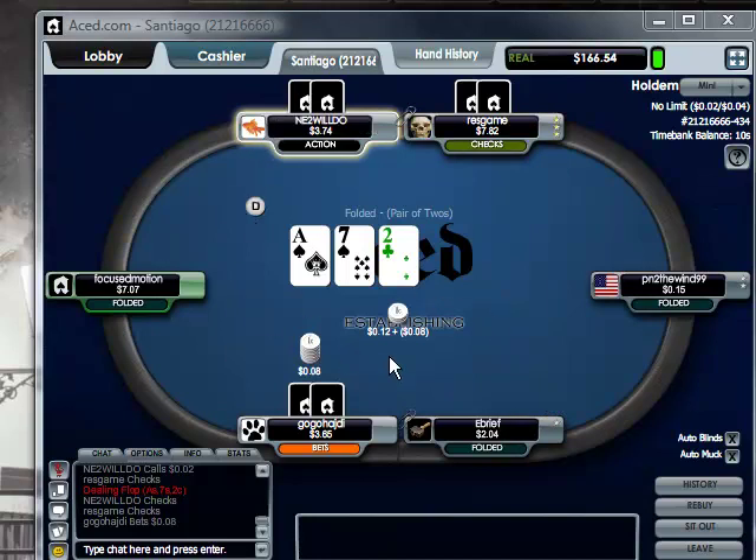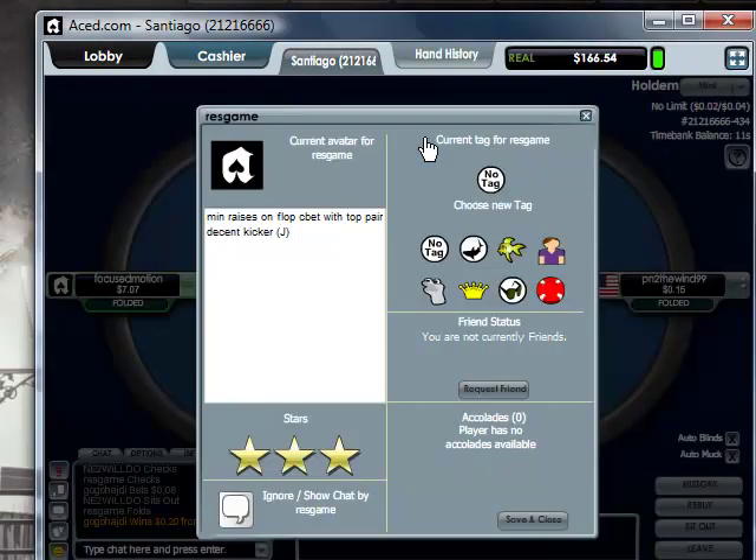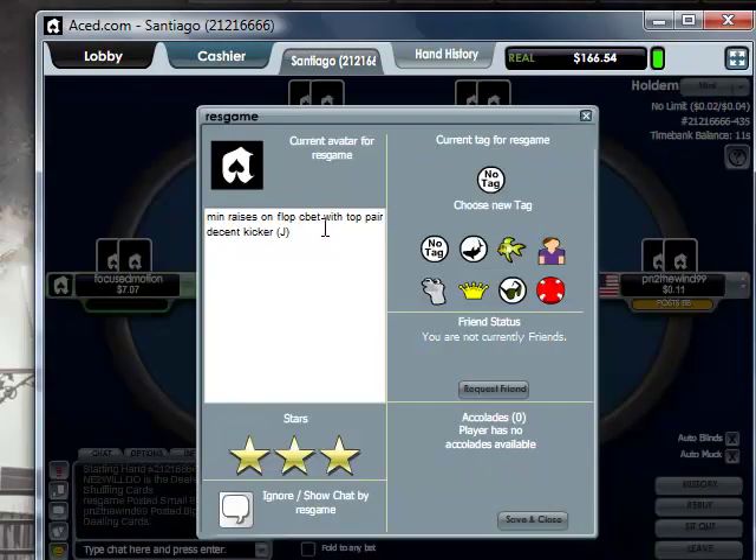I've been playing the table for about 10 minutes and what we've seen so far is pretty weak, passive play, which is pretty common in the micro stakes. It looks like right now the chip leader is RestGame, and the note on him is he min-raises on top. You can see that's top pair with a decent kicker.